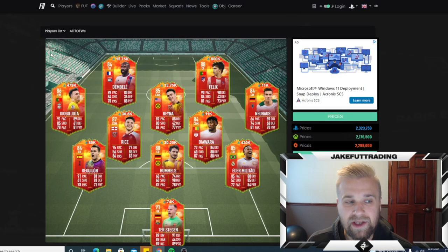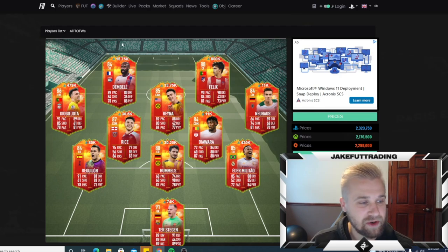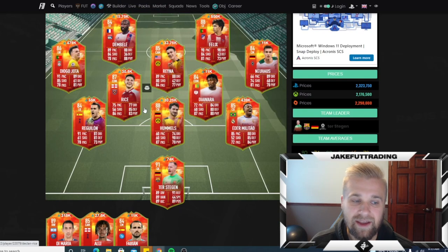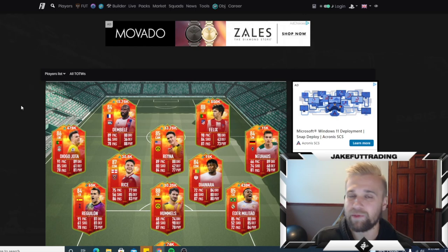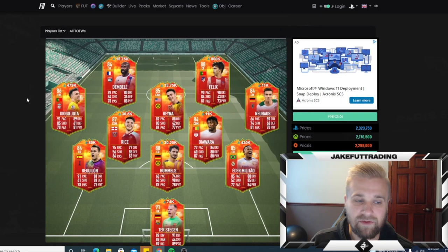I want to do a really quick market update on what I think is one of the worst promos I've ever seen in FIFA. This is called the Numbers Up promo, sponsored by Adidas. I made a joke on Twitter that it's really funny that Adidas is sponsoring, but a lot of these kits have Nike and Puma. I know those are the club sponsors, but it is really funny to see. I would have put them in Adidas attire, because you don't really see their boots until they're in game. I think that would be smart from a branding perspective. These cards are really, really interesting.